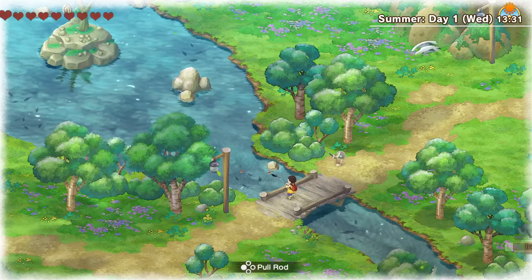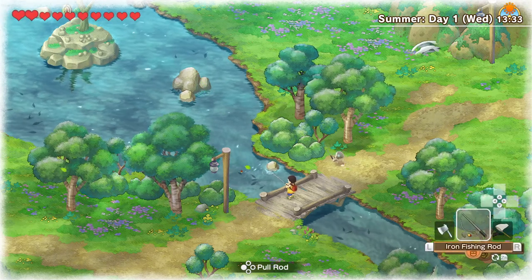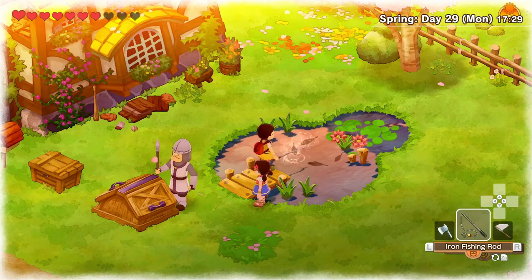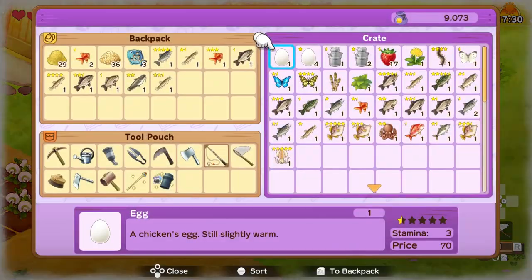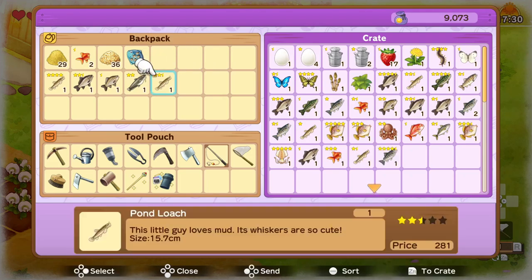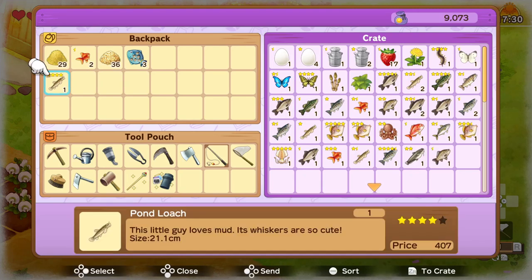In the first Doraemon's Story of Seasons game, making money was pretty difficult, but in this one things are much easier and one of the best ways to get money is by fishing. There are a few different fishing spots but my favorite one is in the pond right by the house, as it's close to the shipping bin so you can fish for longer and ship everything right before 6pm. Most fish you catch will sell for a few hundred coins and you can easily make thousands just by spending a few hours fishing every day.